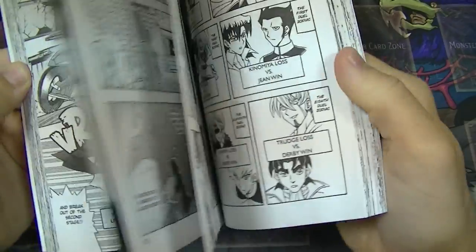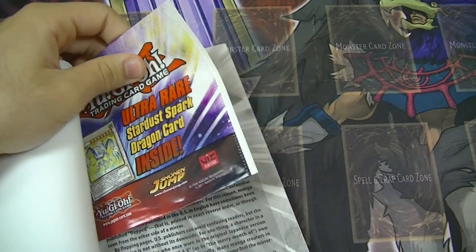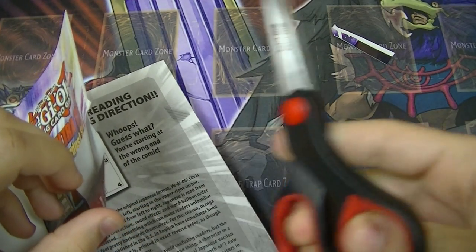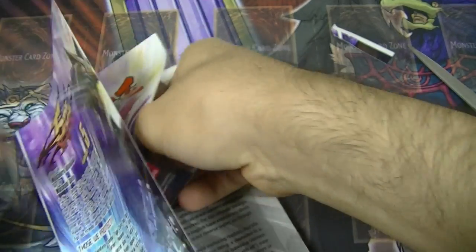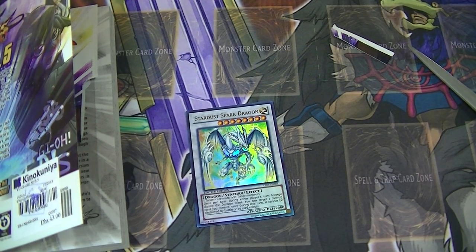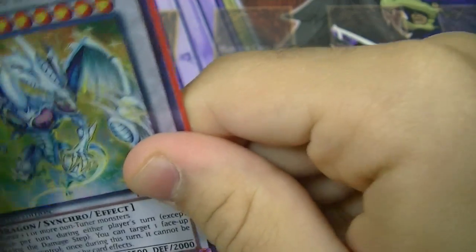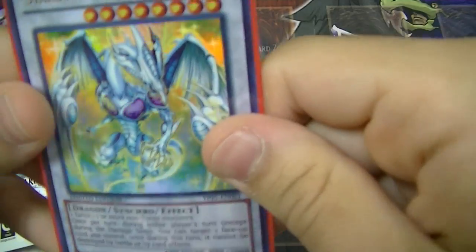I think it's a nice manga to read, and here's the card — Stardust Spark Dragon. Let's open it now. I hope the card is not damaged. Oh my god! Let's bring it to the sleeves. Here's Stardust Spark Dragon, it's a Light Level 8 dragon.